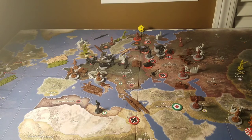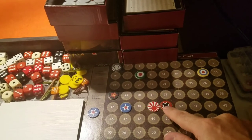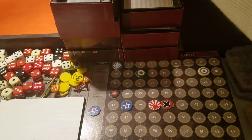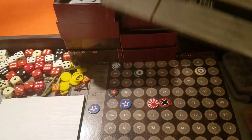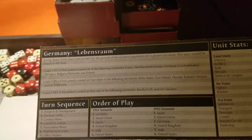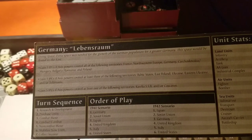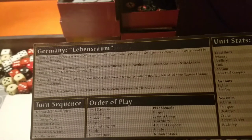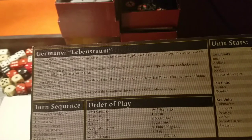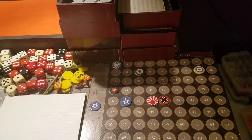Let's collect income. The Germans are at 41 on the IPC tracker. For national objectives: they have all their original mainland territories, at least three of the middle territories, and still hold Karelia even though it's empty. That's 15 extra IPCs. So we collect 41 plus 15 — 56 IPCs total.